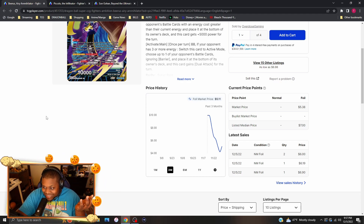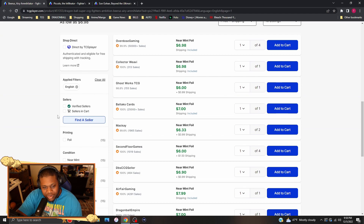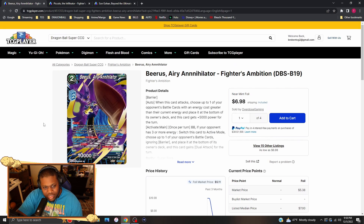Beerus Area Annihilator is going for about seven dollars, but this card just got reprinted — it's a brand new reprint from this past weekend's nationals chant pack set. I can see this card going down just a tad bit in price since it just got a reprint. Great card to pick up anyway if you don't have a copy; we'll try to look over the price of the chant pack version later.